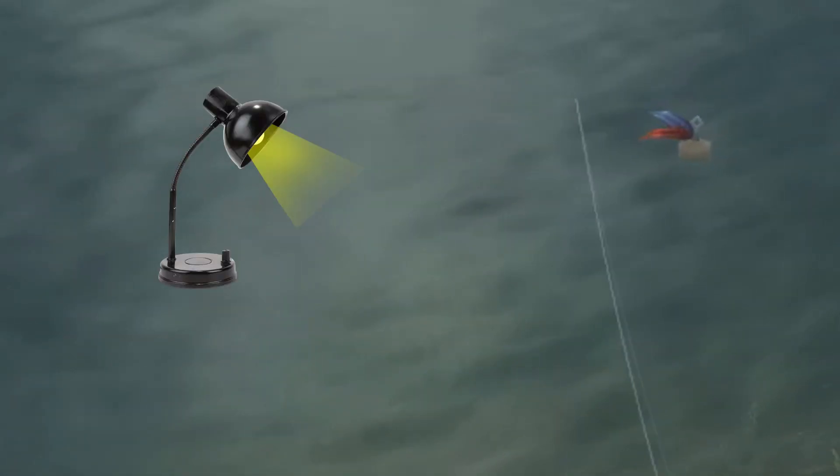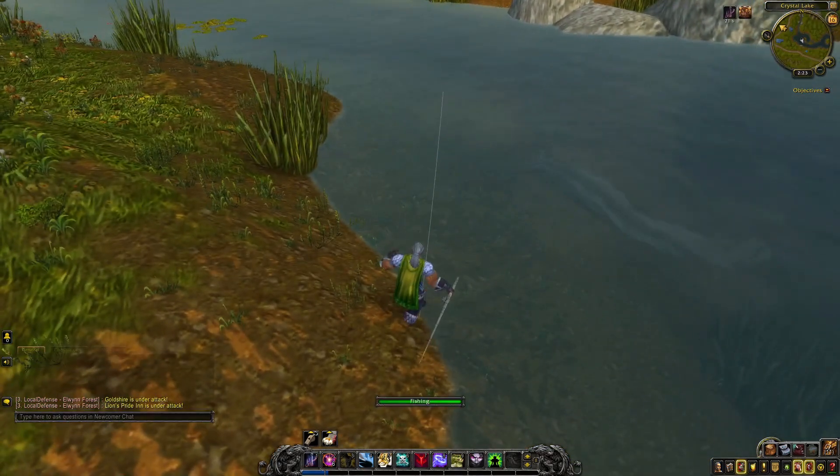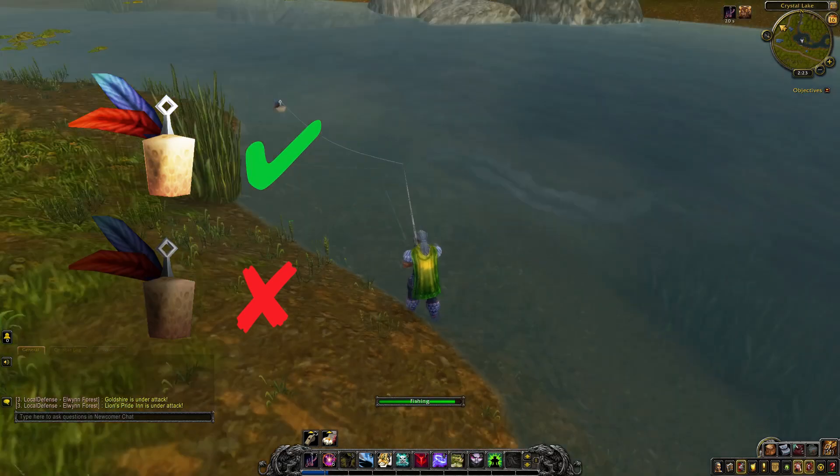If we started talking about the feather, always mind the lighting. From one position the feather might be brighter, from the other it might be dimmer. So find the position where the bobber is as bright as possible.